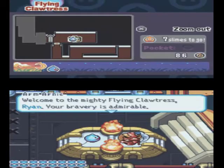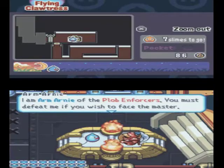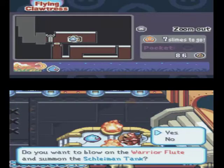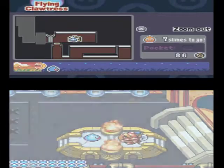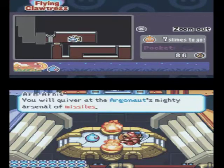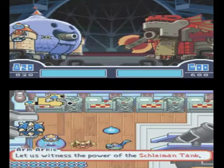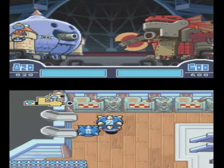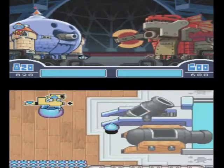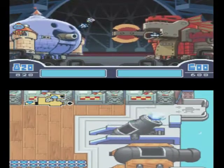And here we are — the first battle with Arm Arnie. 'Welcome to the mighty Flying Clawtress, Ryan. Your bravery is admirable. I am Arm Arnie of the problem forces. You must defeat me if you wish to face the master — if of course you are able.' I will do battle with Arm Arnie and I will kick his ass, because that's just how I roll. You will quiver at the Argonaut's mighty arsenal of missiles. Oh god — missile man. Living statues? You suck. I hate living statues.